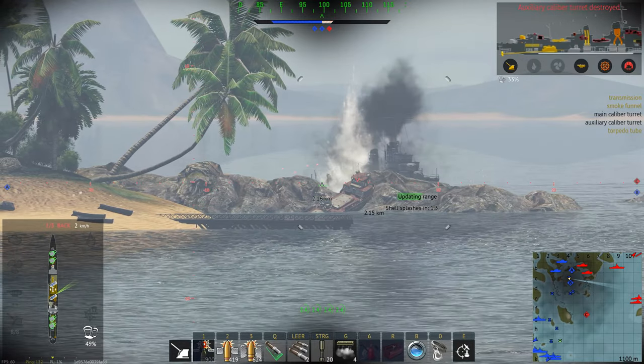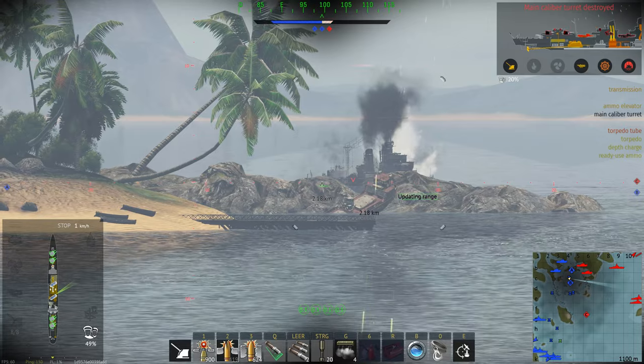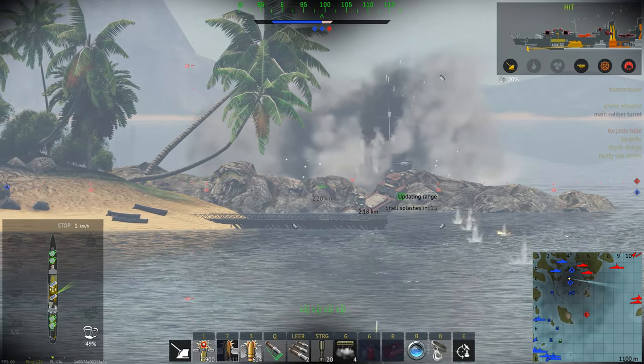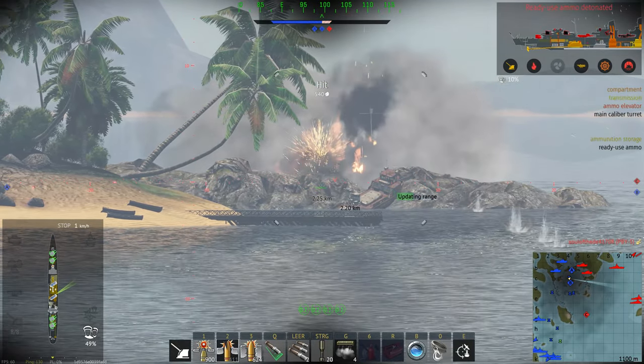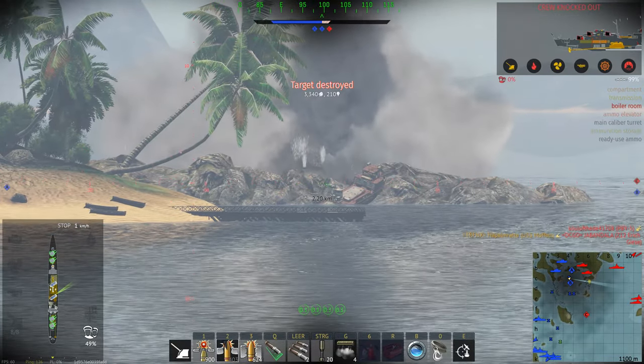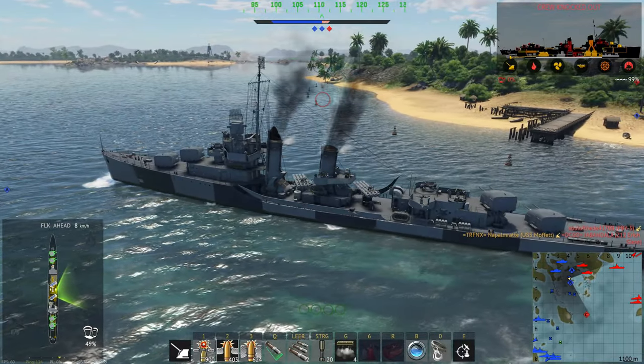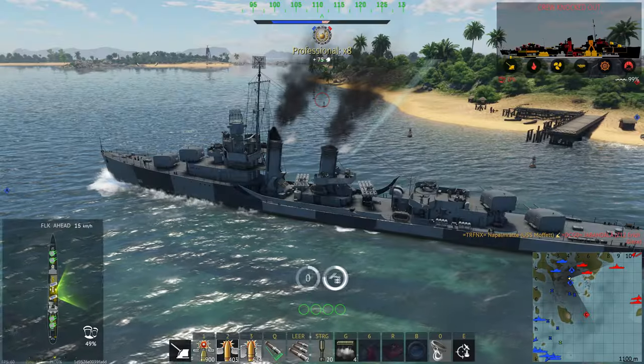The torpedoes are not the strongest, but at least you have eight of them. Your AA might surprisingly be your weakness. You also have to watch out for patrol boats, because if they're too close, your 5-inch 38s just can't aim properly — that's a bug with the aiming system. Overall though, the ship is fantastic.